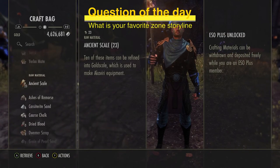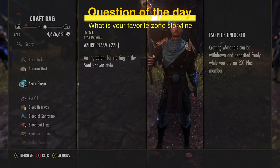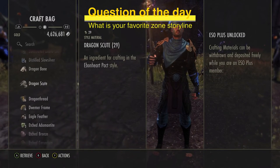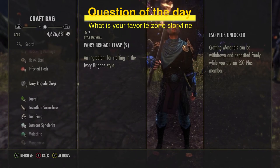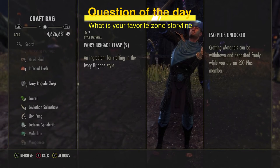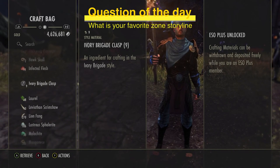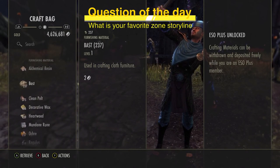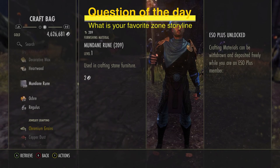Always look for opportunities to offload materials too. A lot of people think crafting mats are worthless, but a lot of them go into furnishings, which always sell. Ivory Brigade Clasps were selling for 8-10k each on Xbox — that stack of nine would have been 90k just from deconstructing random armor and picking up overland drops. Also pay attention to furnishing materials like heartwood and mundane runes — those are worth a pretty penny.